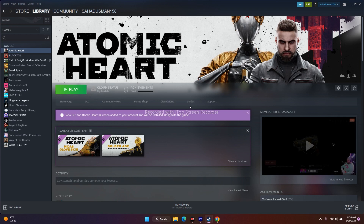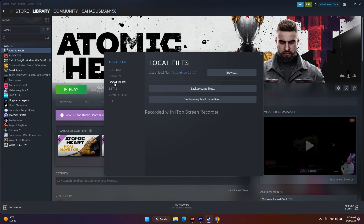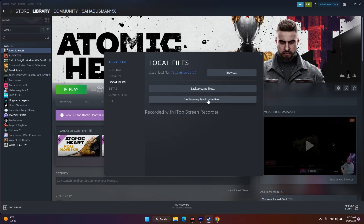The next step is to verify integrity of game files, which is a very important step because it fixes a lot of issues. To do this, right-click on the game in Steam, go to Properties, go to Local Files, and click on Verify Integrity of Game Files. The game is around 75.12 GB, so this is going to take a lot of time.